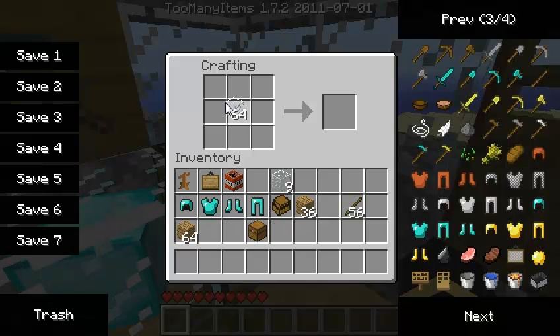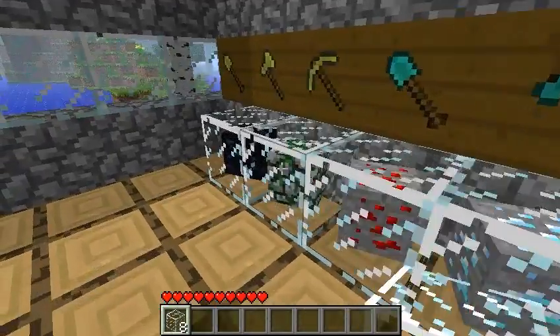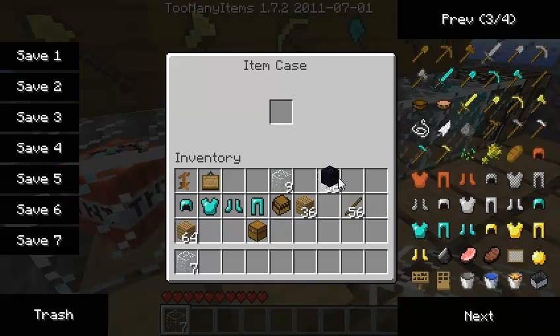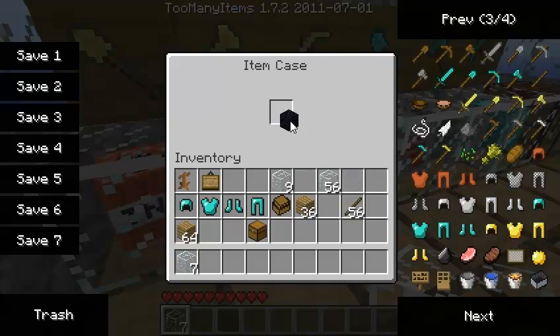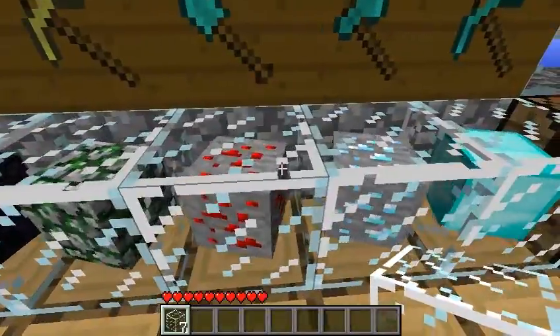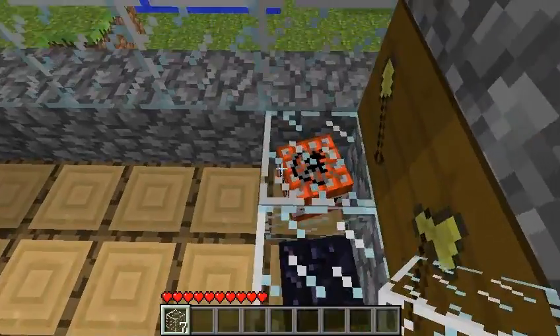Next we have our item case. It's like a furnace, except you just put glass all around. Right click on it, put whatever item you want in it — TNT, obsidian, glass — I don't know why you would put glass in a glass case, but whatever. Diamonds, maw stone, redstone, diamond, diamond block, and it spins. Very nice. I love it.